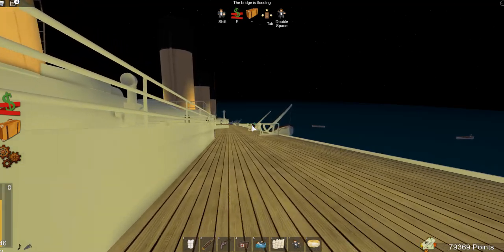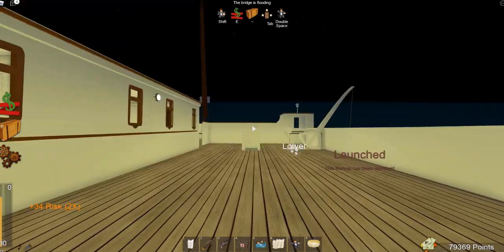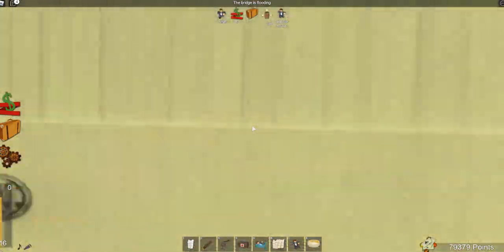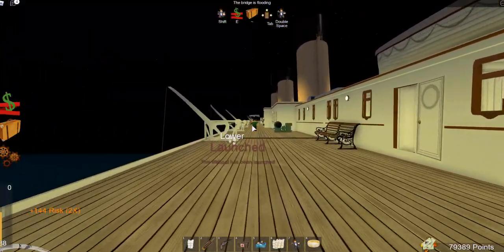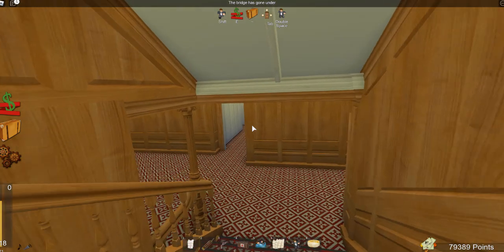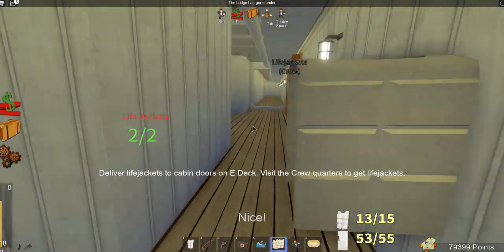This guy is attempting to lower a boat but failing miserably. I have made it to the bridge and as you can see the water is right there — it is actually entering the bridge and will be entering the wheelhouse at any moment. So this is our last trip and we are leaving the wheelhouse as it gets consumed by water. Let's make our way aft as quickly as possible. I've gotten all the life jackets.